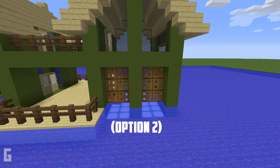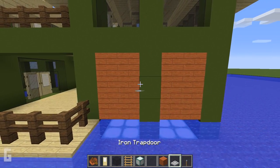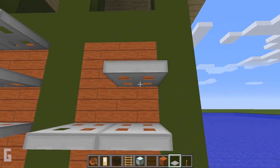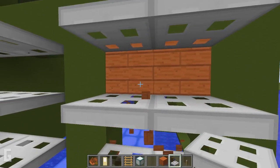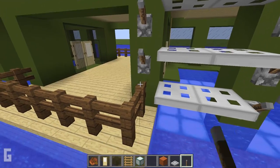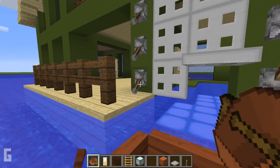Step seven: next let's work on the garage doors. This step is optional — you can leave the garage doors wide open. However, if you'd like a working garage, start by placing temporary placeholder blocks in the door opening, then place iron trapdoors on top of the blocks, then remove the placeholder blocks. Add levers on the sides — these levers will open and close the garage doors. Test the door and make sure there is plenty of clearance for your boat.